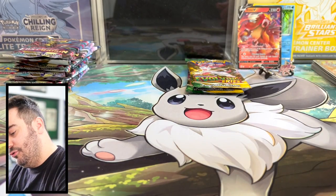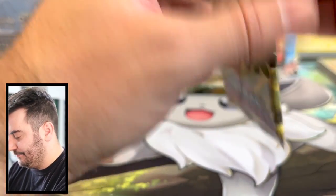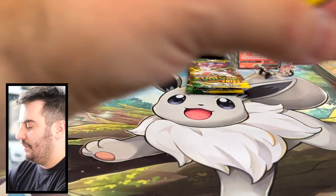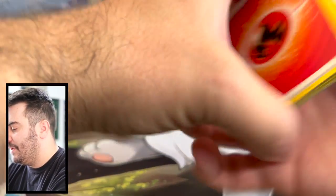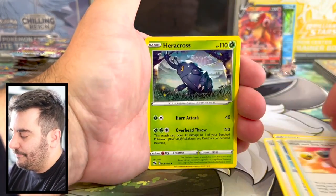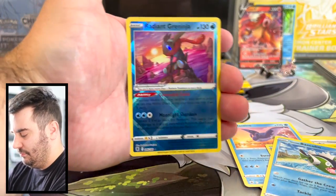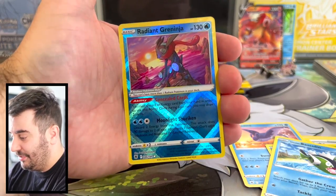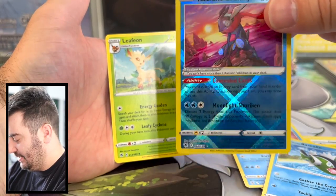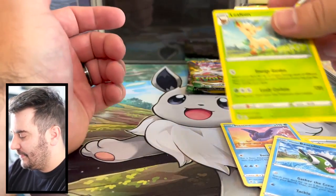Seven Astral Radiance packs to get through. Fire type, Temple of Sinnoh. Have you all played Legends Arceus? Radiant Greninja — Greninja is one of my favorite Pokemon, I love the shiny version. They really did a nice job with the Radiance cards. Not everybody likes the Radiance, but I definitely do. And just a non-holo rare Leafeon sitting behind it. Radiant Greninja — very, very cool.